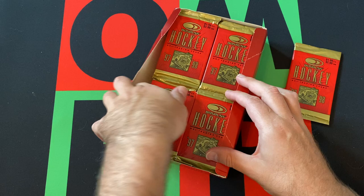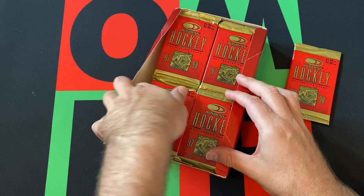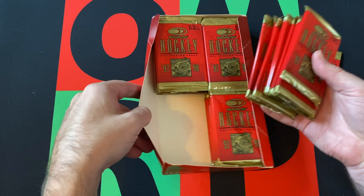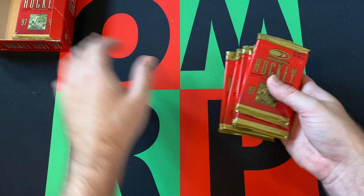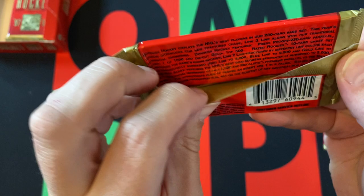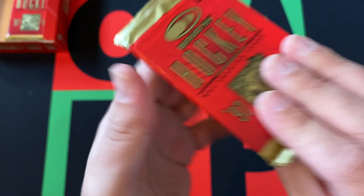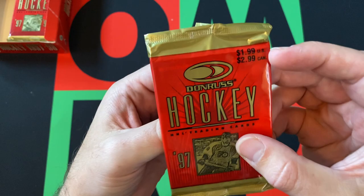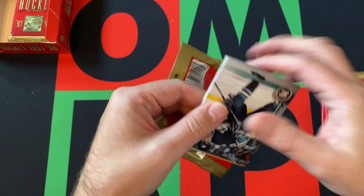We'll do a stack of however many that is and figure it out from there. I count 9 packs, so maybe we just got an extra pack. We'll save it for next time. No real rookies in this set — we're just looking for Hall of Famers, stars, and inserts. There are some odds listed. It was $1.99 in the U.S. and $2.99 in Canada. It doesn't say how many cards per pack, but we'll just count them.